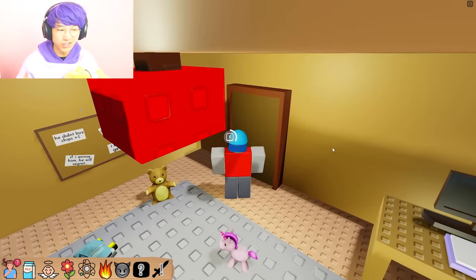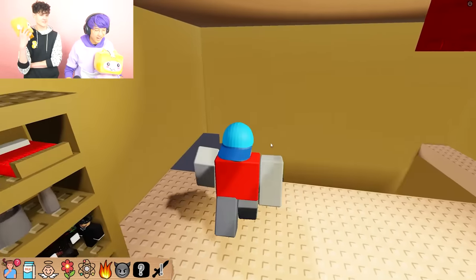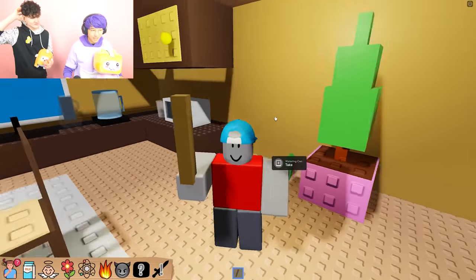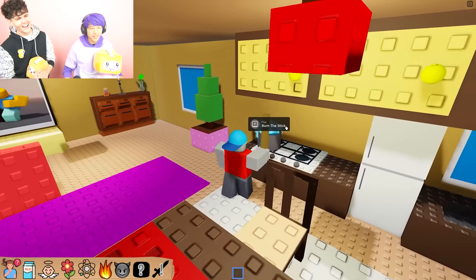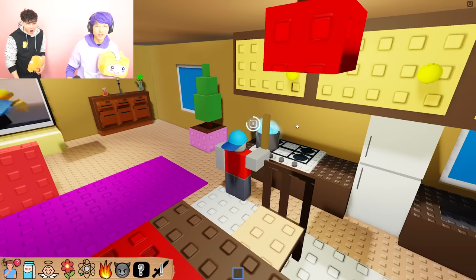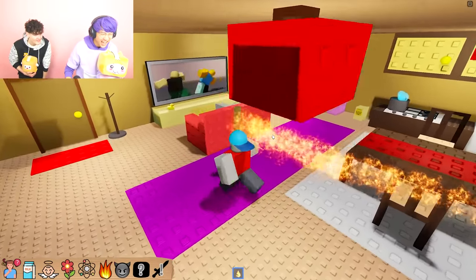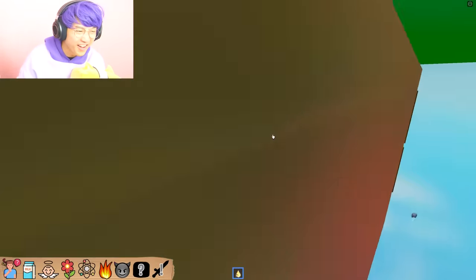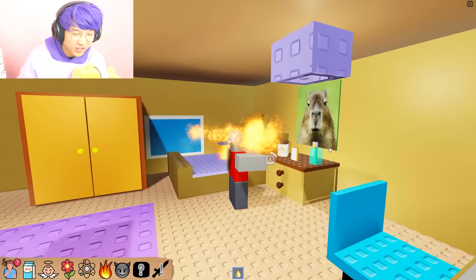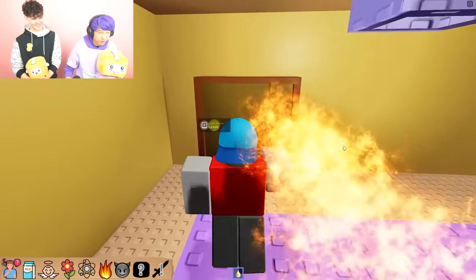Now we're going to show you crazier and crazier endings — we have a secret evil insane ending to show you. We're going to get this stick. Don't ever do anything like this ever in your life — I got a stick. What are you going to do with a stick, bonk someone? I'm going to set it on fire. Don't ever do this ever in your life, ever — don't even think about doing this. I'm making a torch! We're going to set everything on fire because we were pranking our dad because he didn't get us chips. Let's go upstairs — should have bought us the chips now, huh, Dad? We're going to set this on fire.